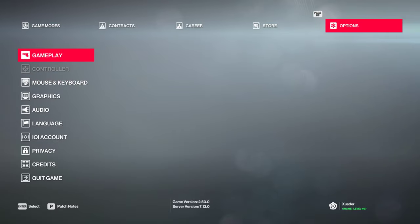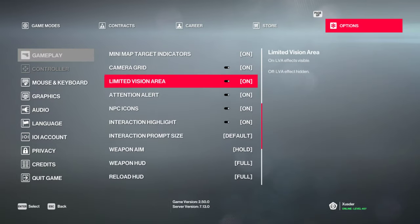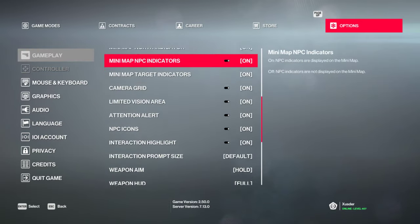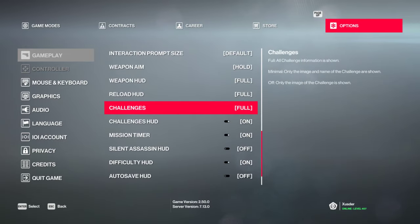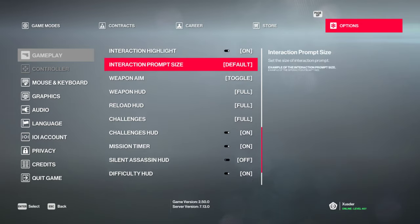There was one little gameplay tweak that they added that makes playing the game a lot easier. Let me find it. Mouse and keyboard? No. Graphics? Audio? No. I think it was gameplay. Weapon aim — I'm going to change that to toggle because my hands aren't like they used to be and hurt a lot nowadays. That's what happens when you get older and don't take care of your hands. Make sure when you're using the computer, take care of your hands. Stuff starts to hurt a lot. So I'm going to change that to toggle so I can just press the mouse button to aim and don't have to hold it.